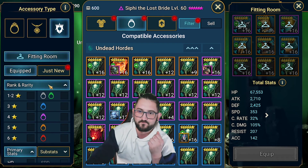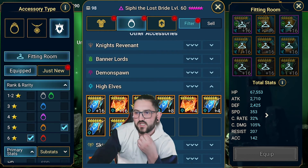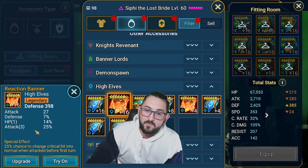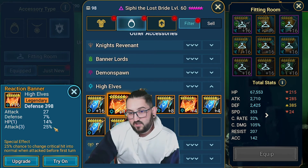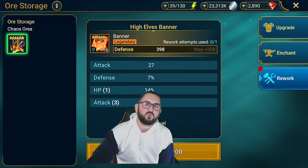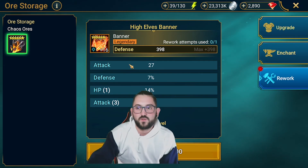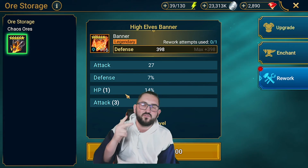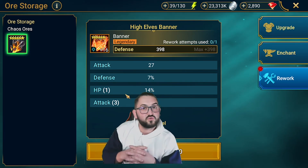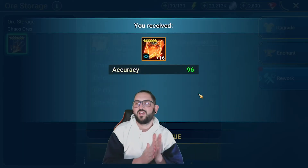Let's try our luck with the banner. I have a reaction banner for High Elves. It's a defense percent piece, only one HP percent, and it rolled triple attack percent - definitely a bad one. I'd love it to roll triple speed hopefully. On banners, the options are more limited - it can only roll speed, or attack, defense, and HP as flats or percentages. So fewer options actually means higher chances of rolling something good. Let's see.